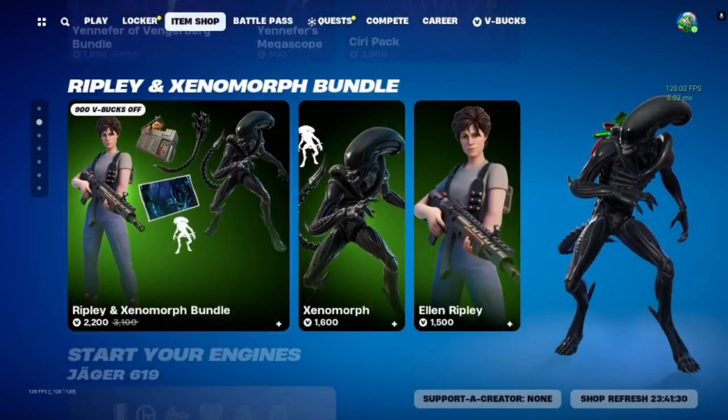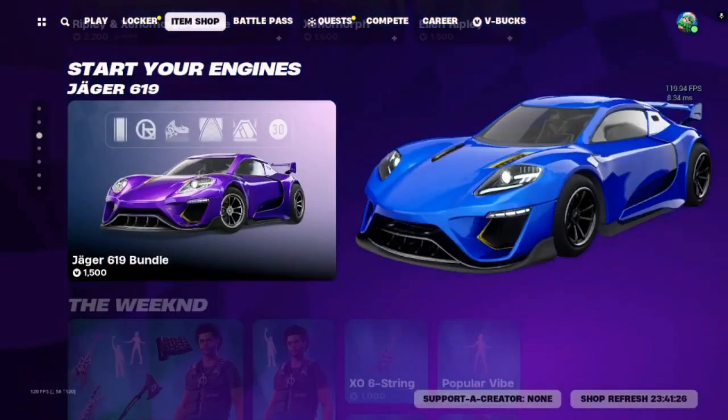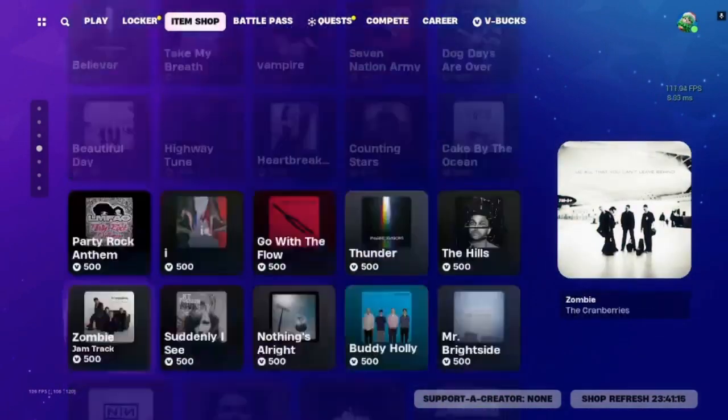We got Ripley in the Xenomorph Bundle. We have our Jaguar — looks like that's the only car they're going to have for right now. We got the Weekend Bundle, we got some Jam Tracks.